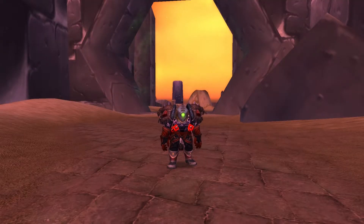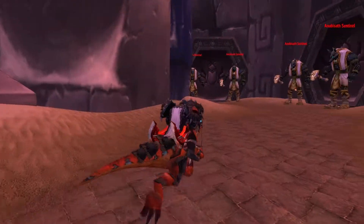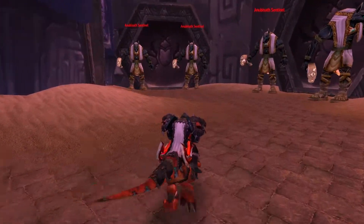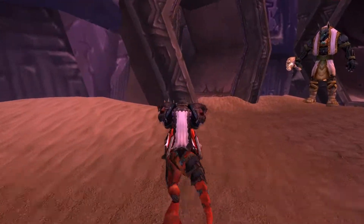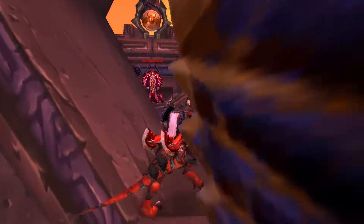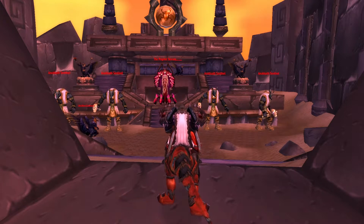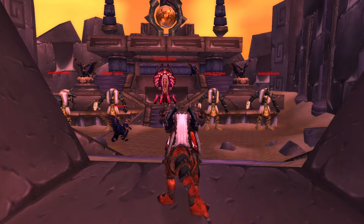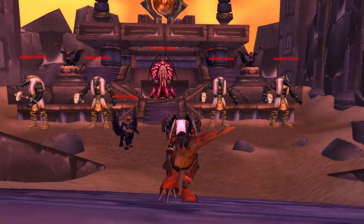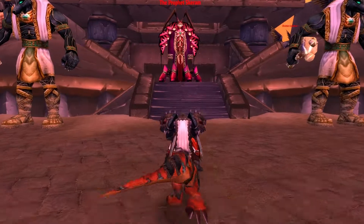I'm standing at the very entrance of the Ankaraj raid. I just want to show you how quick it is to get to the very first boss, Prophet Skaram — he's the one that drops the Mini Mind Slayer with a 17% chance drop rate. Within about 10 seconds, I'm already in his range. You can see him standing on his platform, and he is basically a spitting image of the Mini Mind Slayer, just a different color variation.